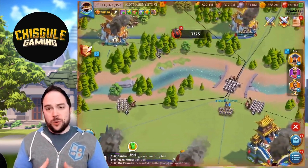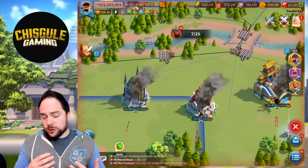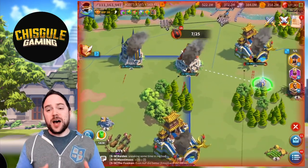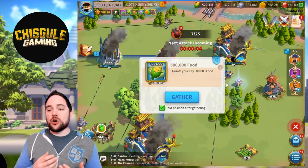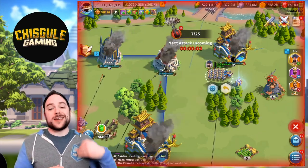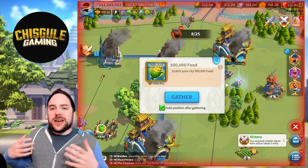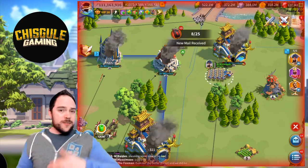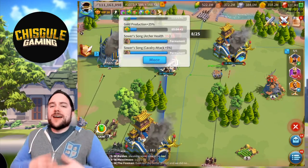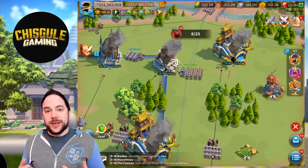One final thing worth mentioning, which may be more relevant as we get to harder difficulties, is that the troop type the enemy brings will change. You're going to want to bring a type of troop that counters what the enemy is doing. You evaluate that by looking at the event details, which tells you what the troops are weak to — whether it's archers, infantry, or cavalry — and that may influence your choices for how you play this event.